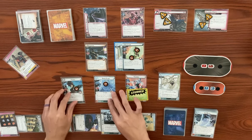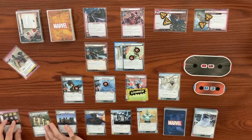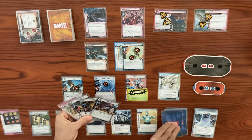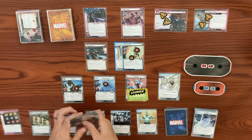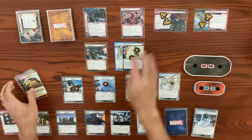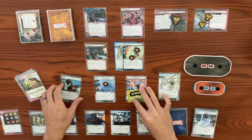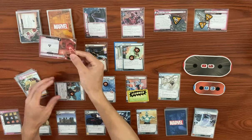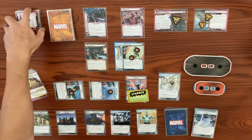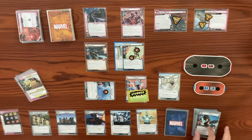Draw back up to our hand size of five, keeping sticktiveness. Magneto's turn — he's going to add one to the main, it goes up to five. He's going to attack us. We're going to have Forge block — Magneto hits with a base of four plus a boost that exhausts each ally you control. Snow Clone gets exhausted. Four damage knocks out Forge. After Magneto attacks, he gets a mana counter.